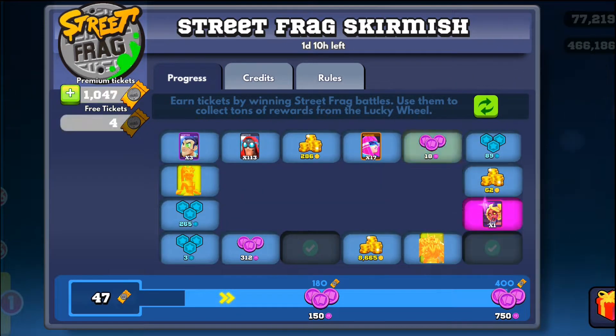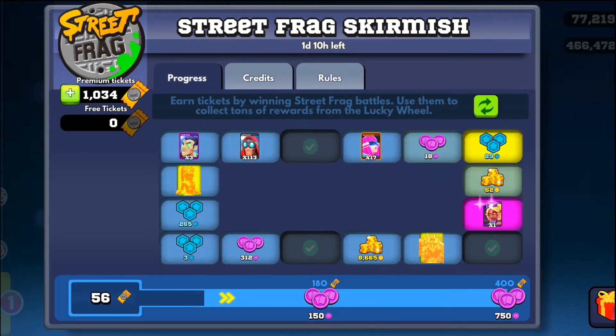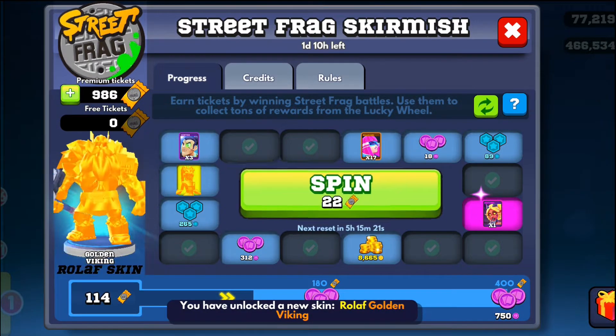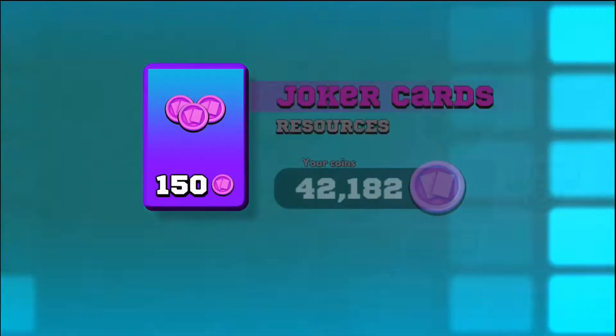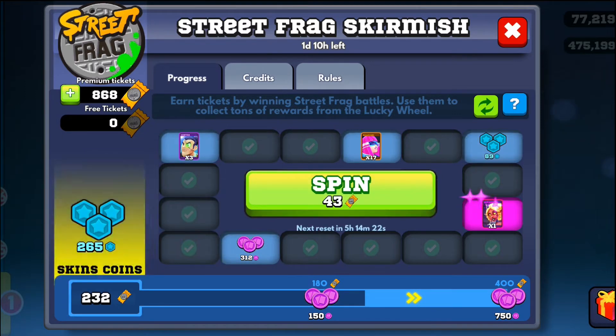A good wheel means there are good skins and maybe a legendary card that you want — those are the two things I look at to determine how good a wheel is. Once you get a good wheel — say there's a legendary card you want plus good skins on cards you use — you can go ahead and spin the wheel. As long as you have 485 tickets, you are guaranteed to get every single reward on the wheel.